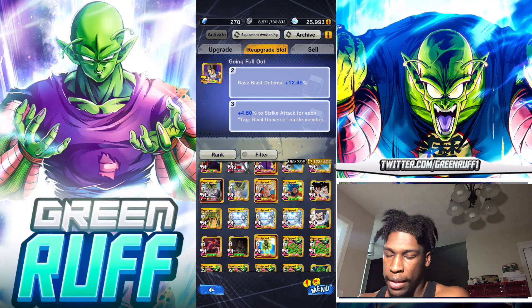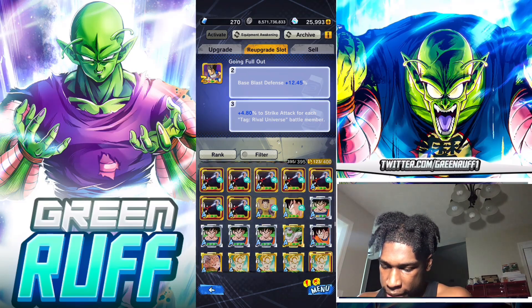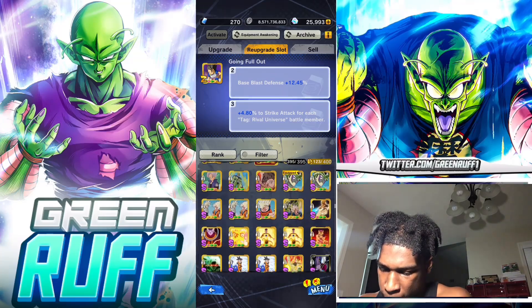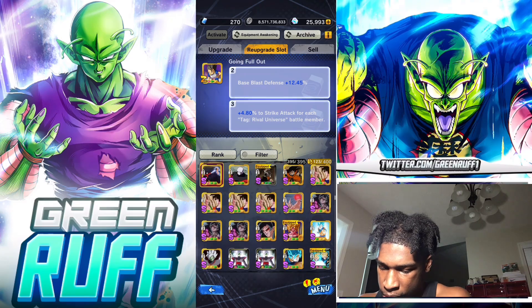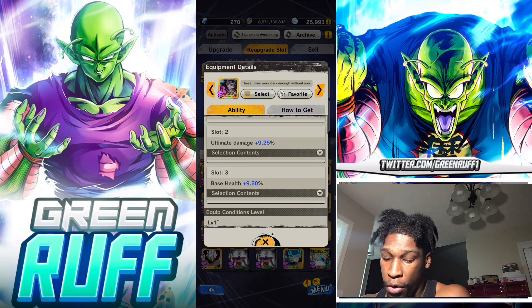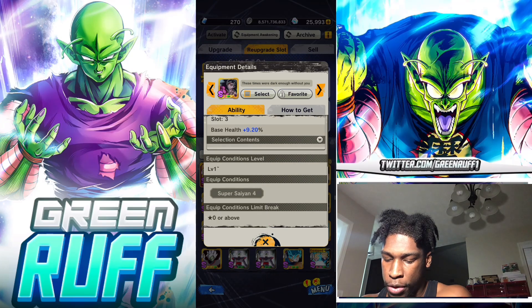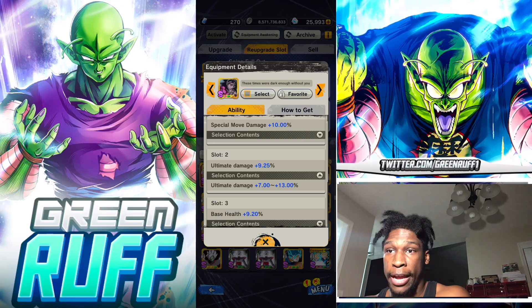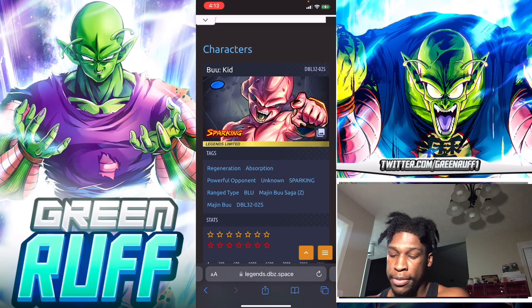Last but not least, I want to show you a website that can calculate what numbers you need for an equipment to reach Z or Z plus. Let's look at this equipment that's currently at S rank that I want to evolve to Z - it has a red slot one and gold slot three, but I need slot two a bit higher to reach Z level. This equipment is for Super Saiyan 4 characters. The website is legends.dbz.space.